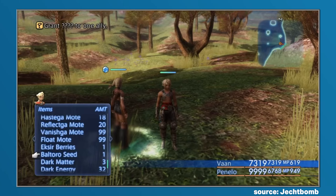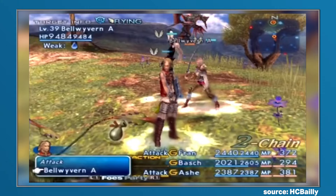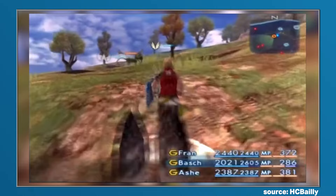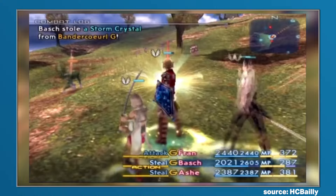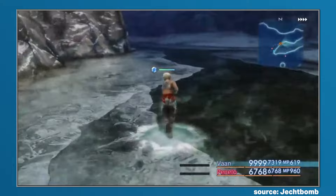Able to grant the user Protect, Shell, Haste, Bravery, Faith, Vanish, Regen, Float, Bubble and Libra upon consumption, it's easy to see why Baltoro Seeds were a desirable commodity, but due to how powerful they were, the developers also made them rather difficult to obtain. A few could be acquired from chests as you progressed through the game, and there was a repeatable chest found in the Surobi Step that could contain Baltoro Seed, but that needed a diamond armlet to be equipped to even have it as a potential reward, and luck also needed to be on your side as upon opening a chest, it was the rare find.